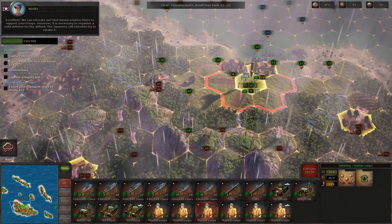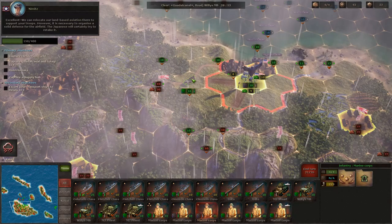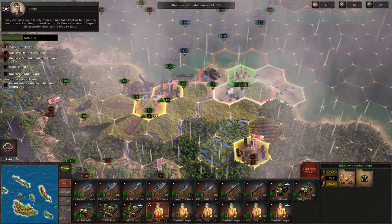My Marines have taken Henderson Airfield! We can relocate our land-based aviation there to support the troops. However it's necessary to organize a solid defense for the airfield - the Japanese will certainly try to retake it. Smith: 'They can kiss my ass. My men didn't take that airfield just to give it back. Looking forward to our air force's arrival.'